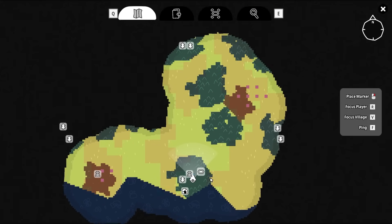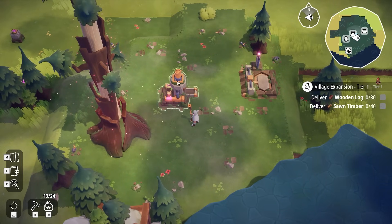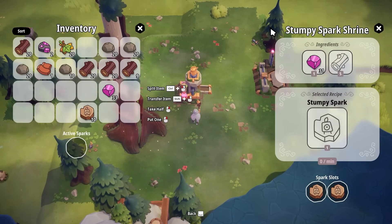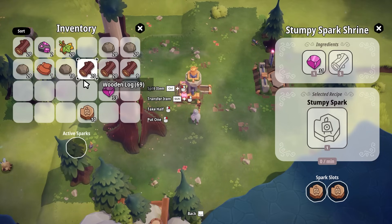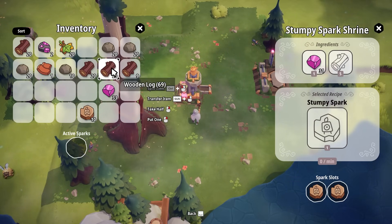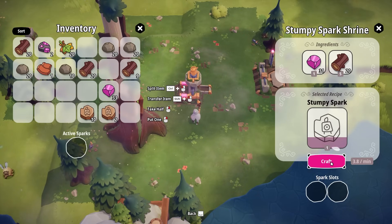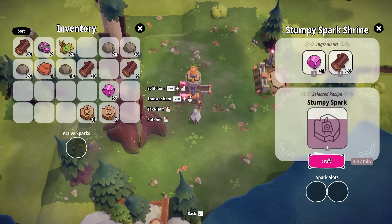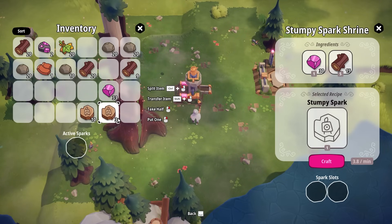We're jumping into the automation area, outside the town boundaries. We emerge from this cave, and the most useful component we find in the wild is the Stumpy Spark Shrine. I've collected a couple of different resources already just to get going more quickly. This Stumpy Spark Shrine is where we craft goods. Usually we'd manually craft here — and we craft a Stumpy Spark. A Stumpy Spark is that little log creature you saw running around in the intro. I've already got 13 on my person at the moment.